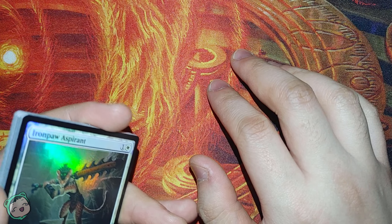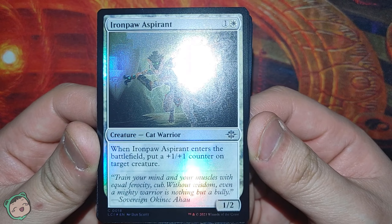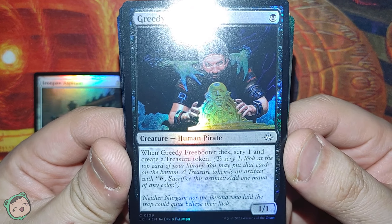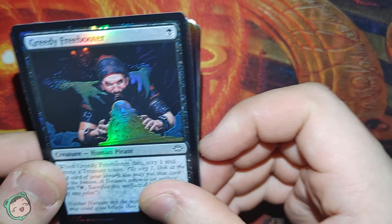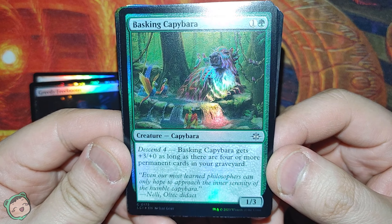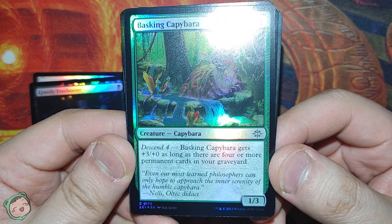First card, we got the Ironpaw Aspirant for one white. Whenever this enters the battlefield, put a plus-one plus-one counter on a target creature. Next, we got the Greedy Freebooter for black. When this dies, scry one and create a treasure token. Then we got a Basking Capybara for one green. Descend four: this gets plus-three plus-zero as long as there are four or more permanent cards in the graveyard.